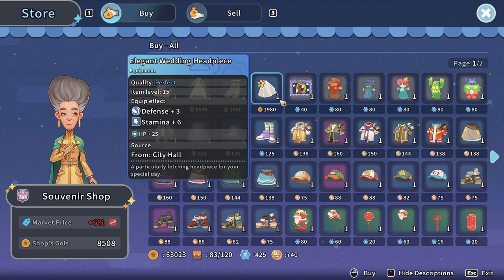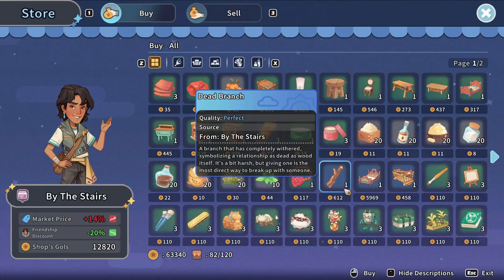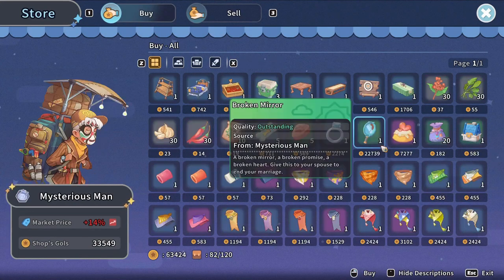Unfortunately, there is no wedding outfit for your partner at the time of this recording. Also, if you're dating multiple people and you get married, your other lovers will break up with you immediately as if you gave them a dead branch. You can also choose to divorce your spouse by giving them a broken mirror, which you can buy from the mysterious merchant.